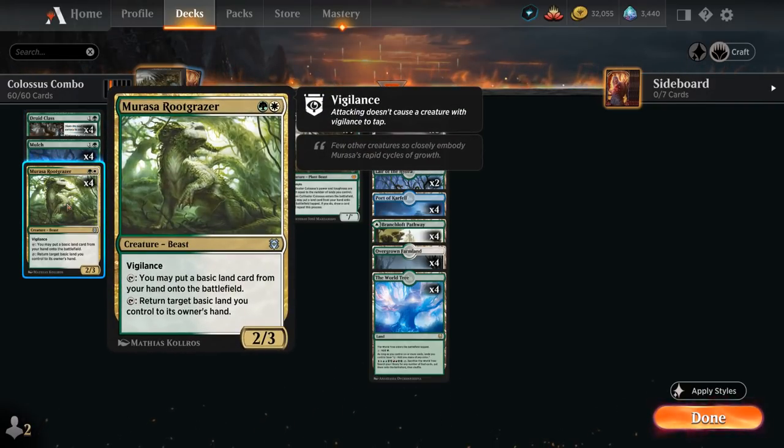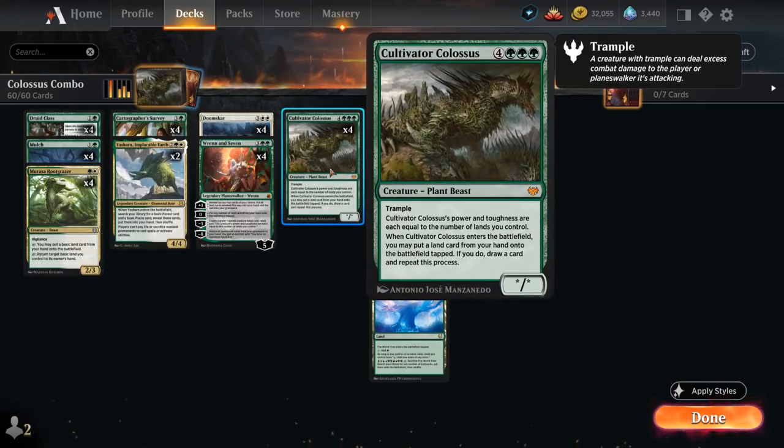We also have the full playset of Murasa Rootgrazer, a 2/3 beast with vigilance that can tap to put a basic land card from our hand onto the battlefield, helping us ramp. We can also tap it to return a target basic land we control to its owner's hand, which is quite useful when we're about to cast Cultivator Colossus — we can pick up a basic land after tapping it for mana to ensure we have a land in hand to start comboing off in case we didn't have one already.